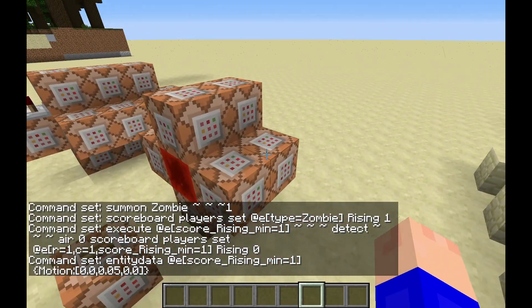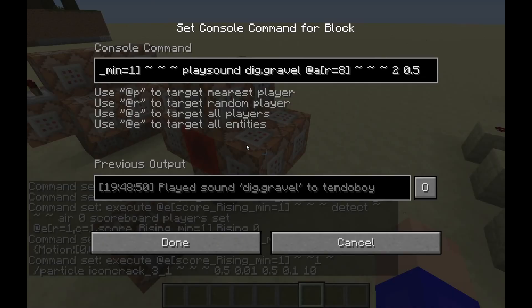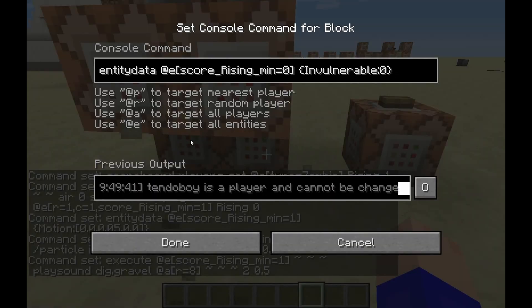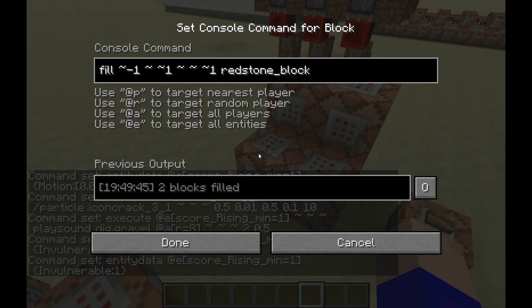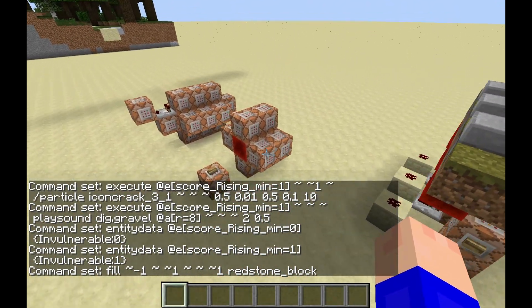It's setting the mob's motion to upwards. And we have a particle command so it looks like it's rising out of the dirt. And then there's a play sound so they sound like they're digging out. And we're also doing things to make sure that they don't suffocate while they're rising. It's pretty simple.